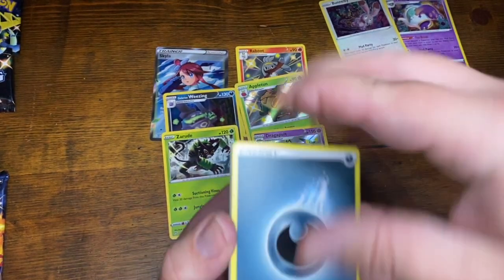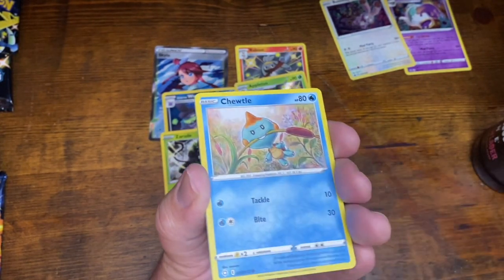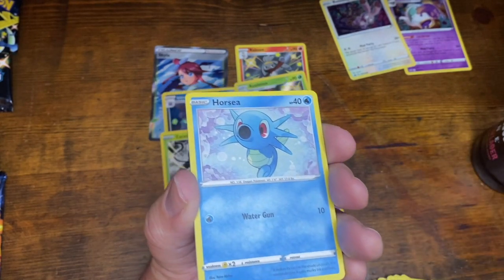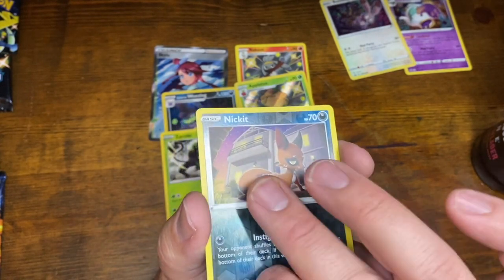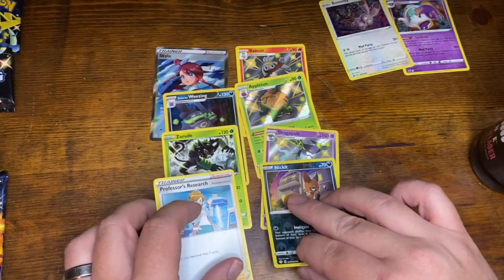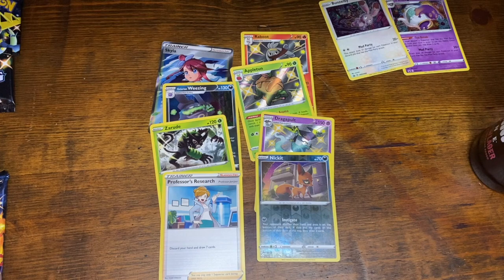Alright, let's see what we got here. Ball Guy, Eldegoss, Star Tricks, Chuddle, Morpico, Pecnia, Horsea, Coupon. And a reverse holo Nickit, followed by Professor's Research. We're going downhill, guys. That was the worst pack so far.